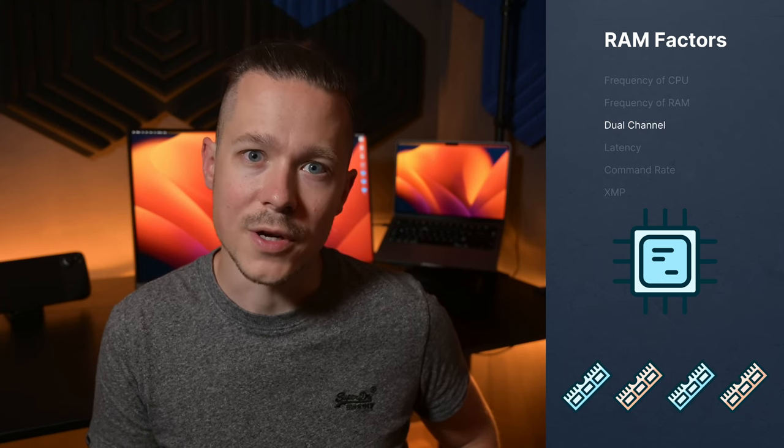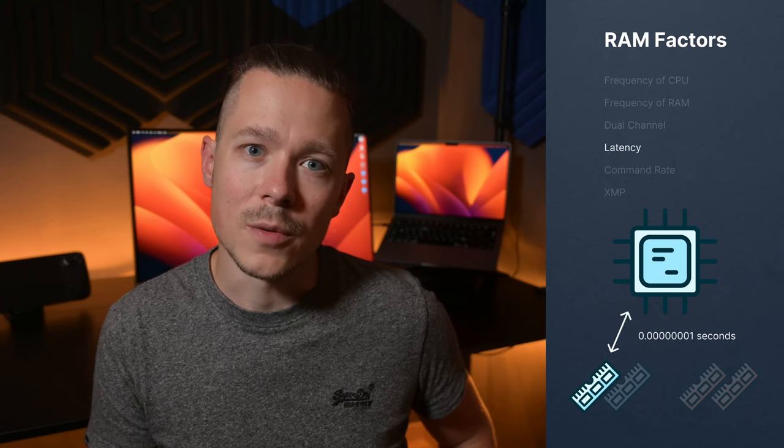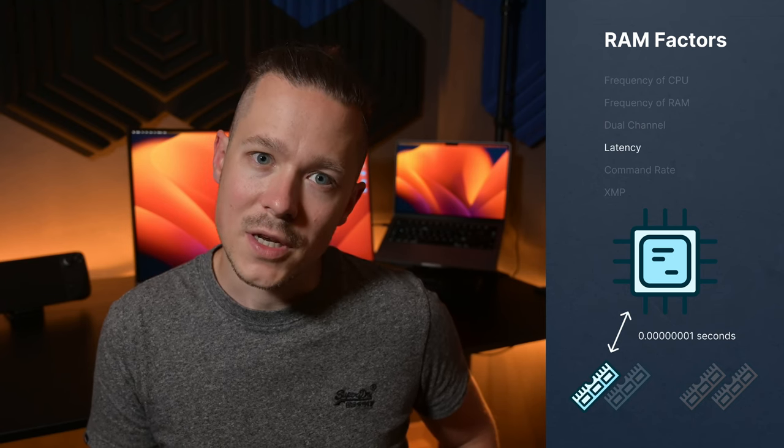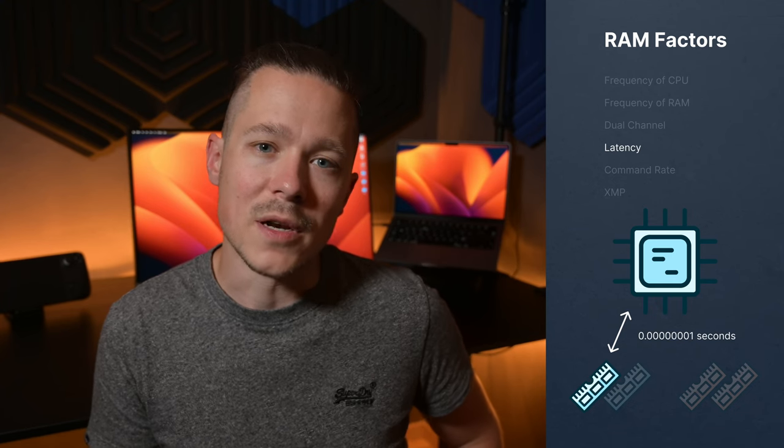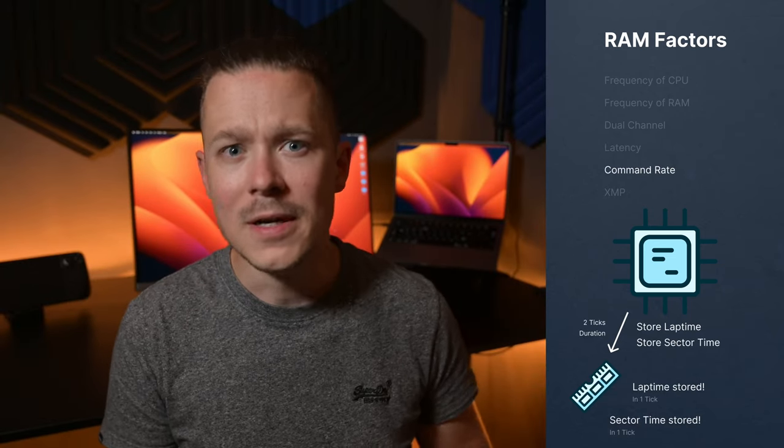They are almost always alternating on your mainboard. So if you have RAM rated at 2.4 GHz, you have 2.4 billion clocks every second. Average latency values are between 14 and 30, so it takes about a hundredth of a millisecond — that's pretty fast. The command rate of RAM is like the response time of a person when given a command.